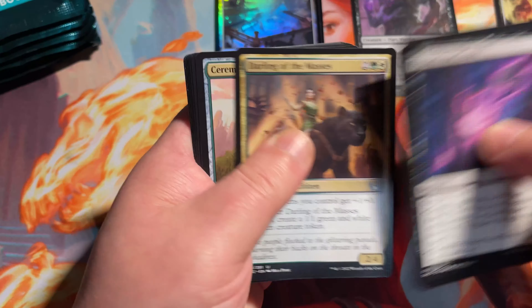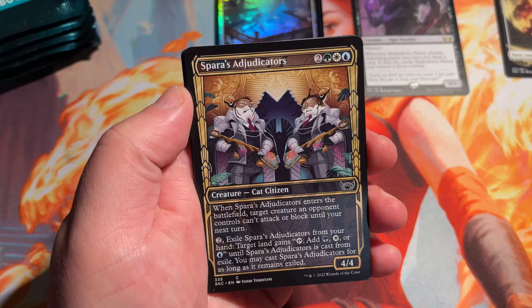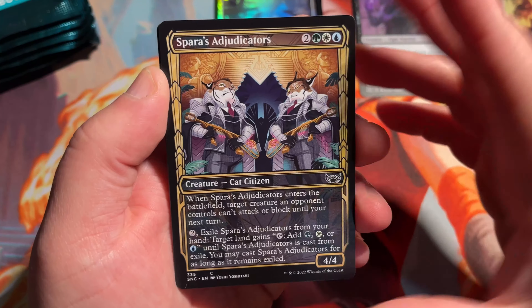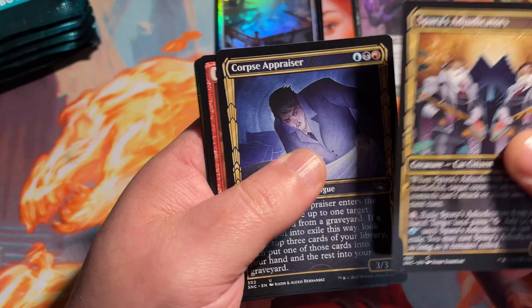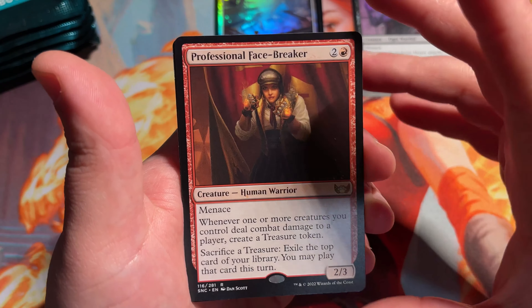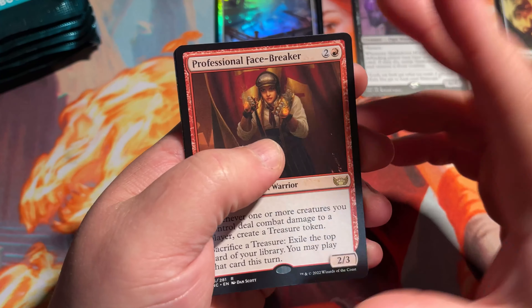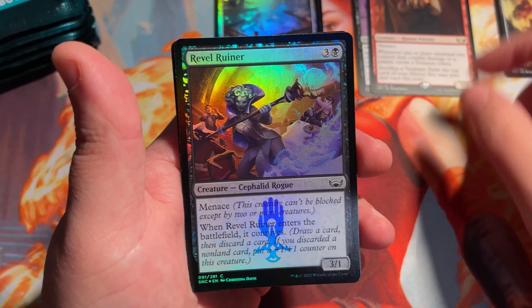Let's get right back to the pack here. There's that showcase frame — not a gilded foil, but just that showcase frame, really pretty. Spars Adjudicators. There's Corpse Appraiser. Professional Facebreaker — what a name for a card, especially pretty aggressive if you slap this down against your opponent. Are you trying to say that you want to break their face? So that's our rare.